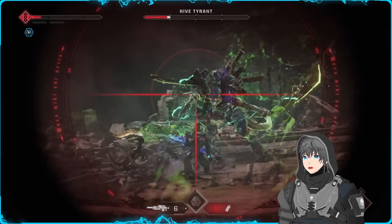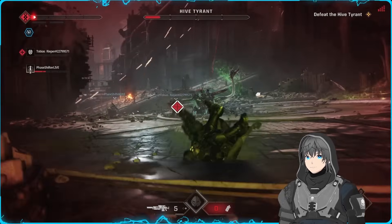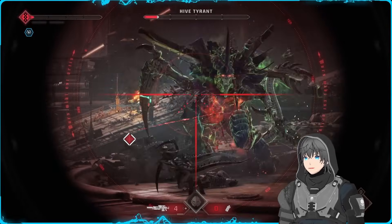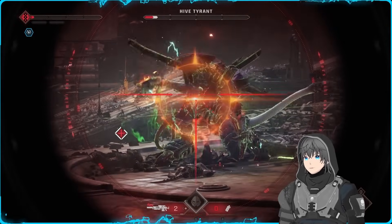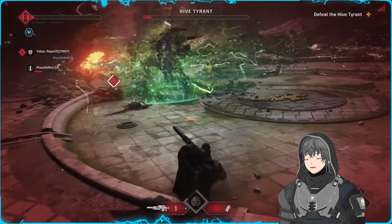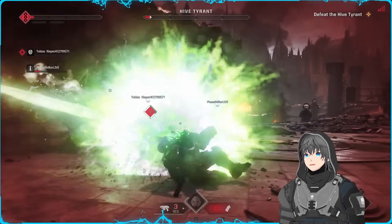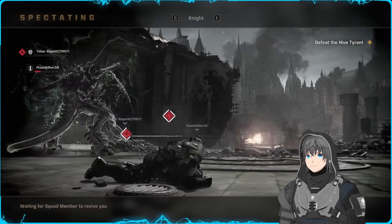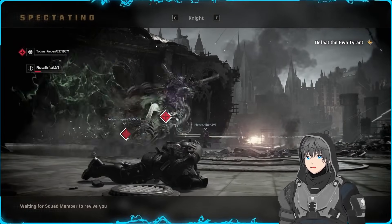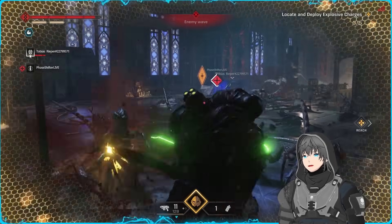It also goes without saying that as the guy with the ability to save the entire game, you need to be the most careful when it comes to your health. While the Sniper gets some extremely powerful perks associated with redlining, you also have the most reason to stay alive in case your team needs you to be their guardian angel and get them back into the mix. Every time you save the game with this play, you're going to feel like an absolute MVP.